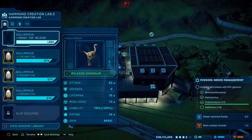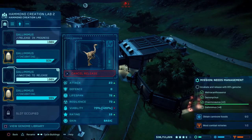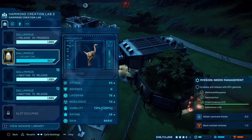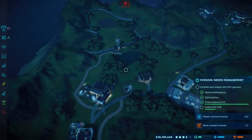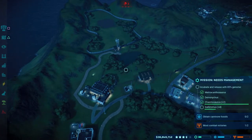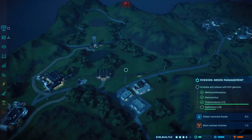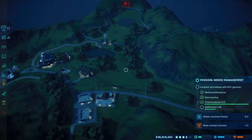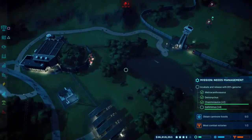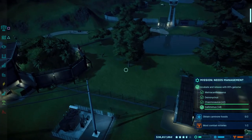Luckily the Gallimimus incubate really quickly, so should be able to smash them out now. That's two, three, just waiting for this last one to finish off incubating. I'm assuming there's going to be some second part to this. I think she said something about housing them in their own kind of pens, which I've sort of done. I think I've got everybody in different pens, so I might get an instant tick for this. Just waiting for the four Gallimimus to go in. Here's the fourth Gallimimus, just waiting for it to get registered in the bottom right-hand corner.